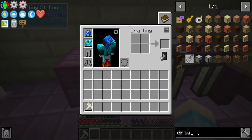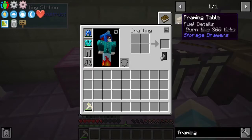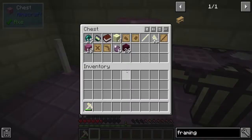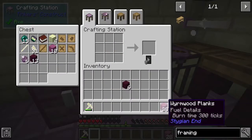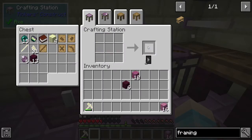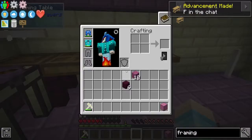Framing table — Krista does not know how to read, apparently. Framing table, okay. So we need two sticks with planks on the inside. Good thing we got a whole bunch of logs. Go ahead and break those up, make them into some sticks. We'll put the framing table right there — so we got the framing table.